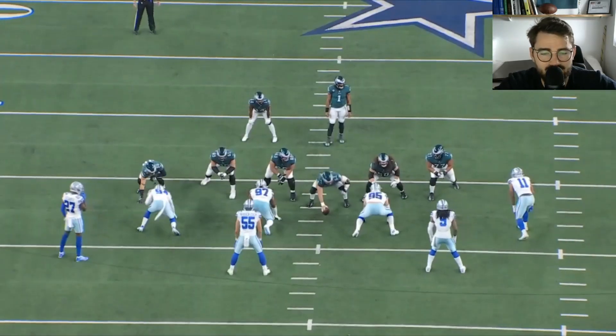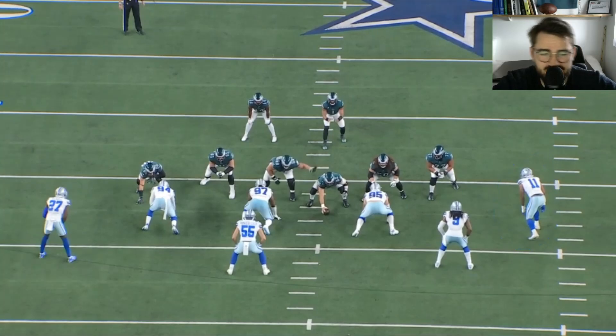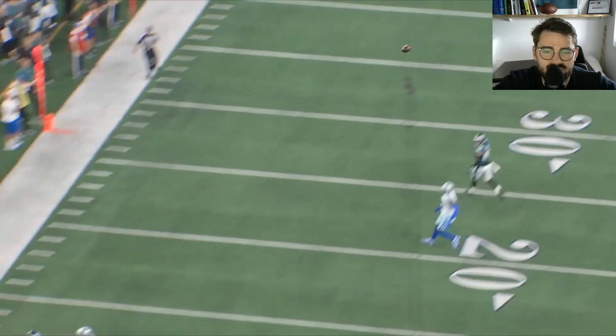Now we have him against Micah Parsons — a little bit more speed, maybe a little bit less strength. Micah is lined up in the wide nine, so it's key for Andre Dillard to take the appropriate amount of kick steps as he comes back. He keeps a good square and gives a good angle, keeping Parsons right in front of him the entire way. As soon as Micah fully commits to the edge, Dillard flips his hips and drives him upfield. Very good rep.